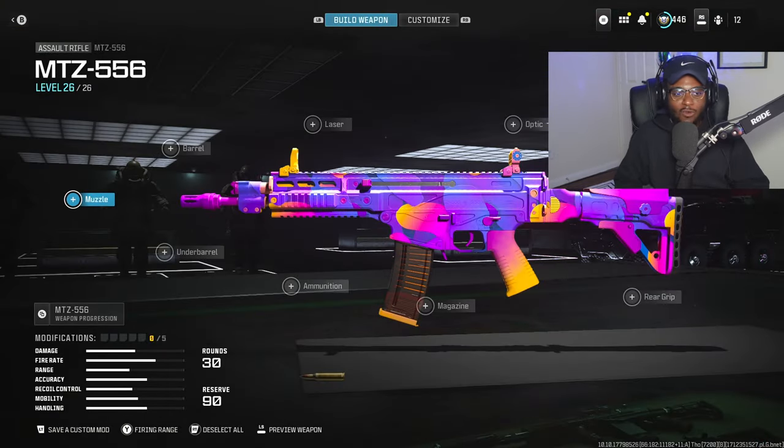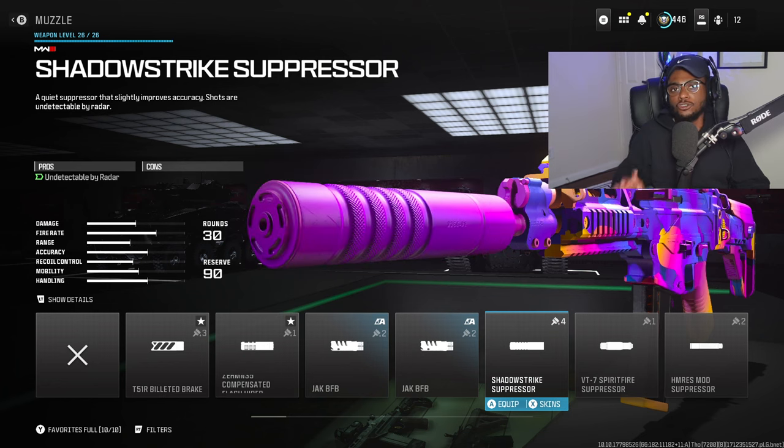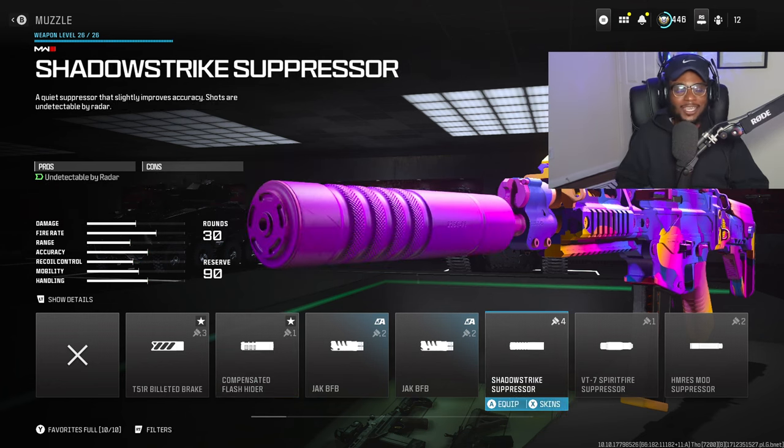For the first attachment, we are running a muzzle, and we are going to be rocking the Shadow Strike Suppressor. We are not going to be rocking the Compensated Flash Hider. This is going to be a good attachment, completely removing us from the radar, so we get by their spawn, build up a quick and easy streak, and drop those MGB nukes. I was able to get three of them with this class.